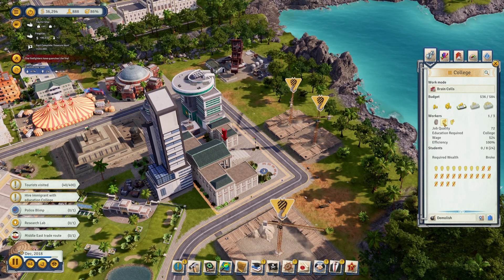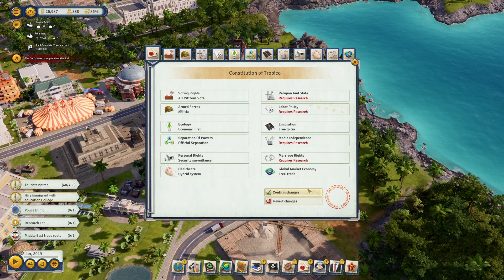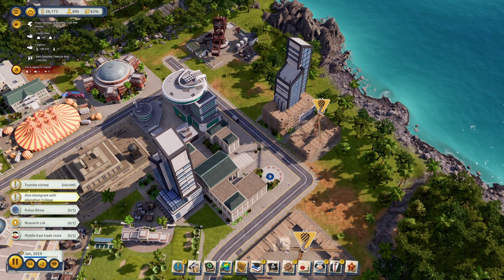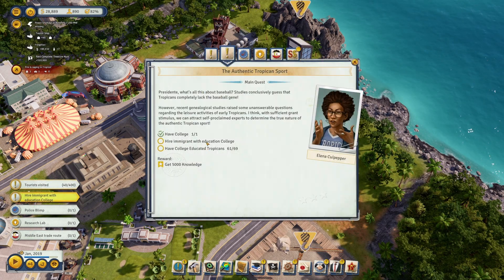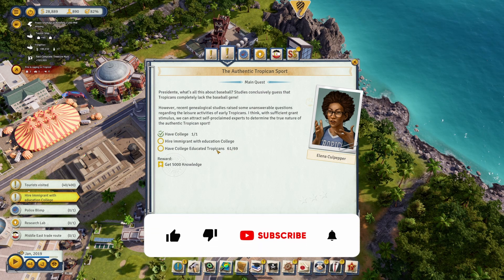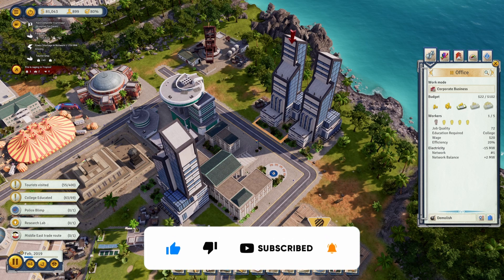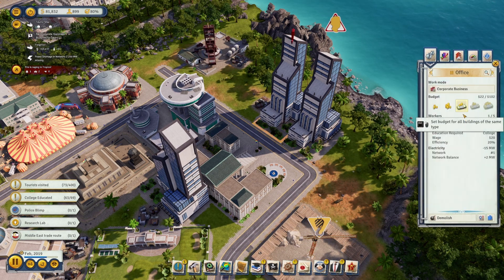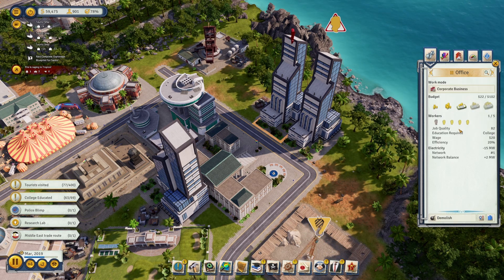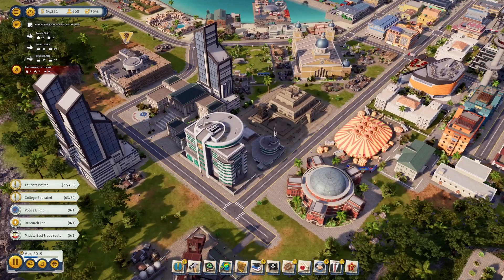The college just got built and I've hired two college-educated workers. Once the immigrant gets to the island this should get checked off, and then we just need to wait for more educated Tropicans. It'll help that I built some offices and this research lab, because they require college-educated people and they have really high job quality — they're pretty good for your island and for the happiness of your folks.